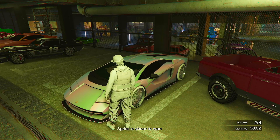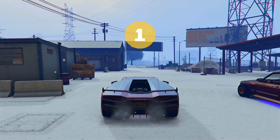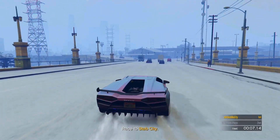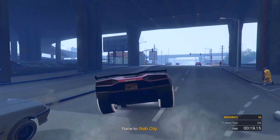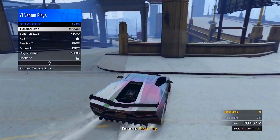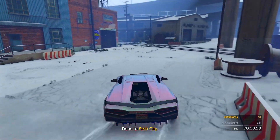Once the sprint is started, drive to the custom shop. You also want to make yourself a CEO so that you can get the Buzzard. Just before you go down the ramp into the custom shop, go ahead and request a Buzzard.